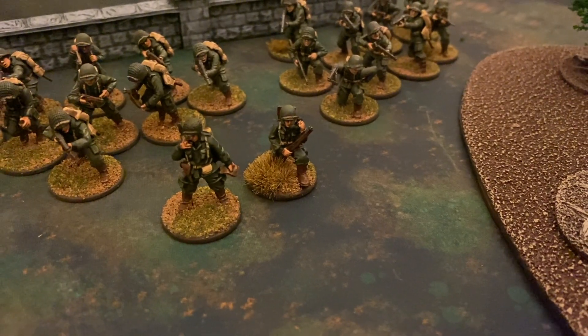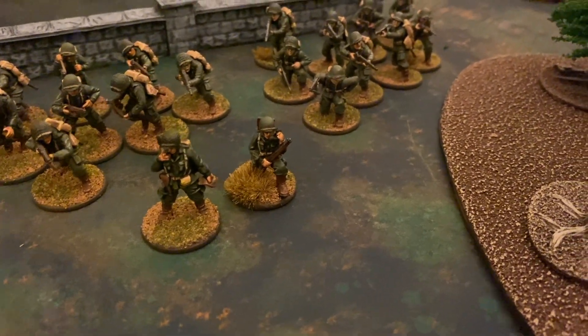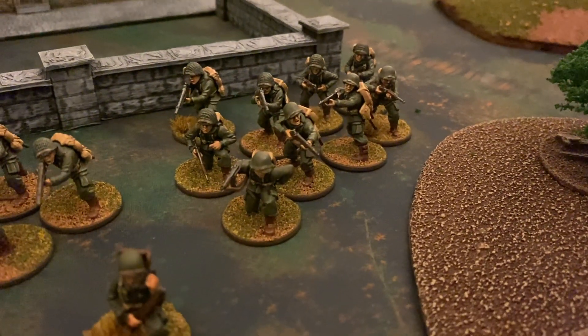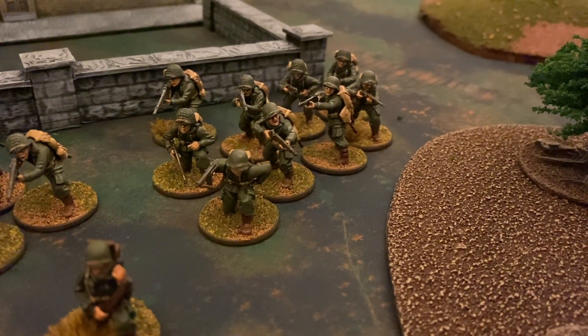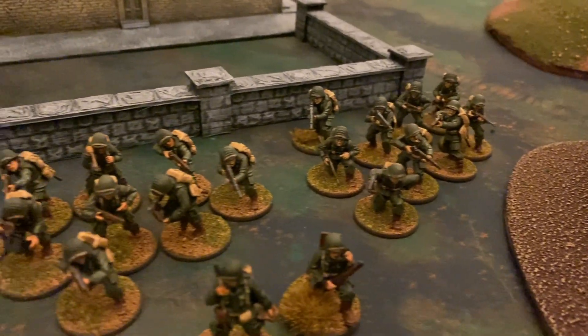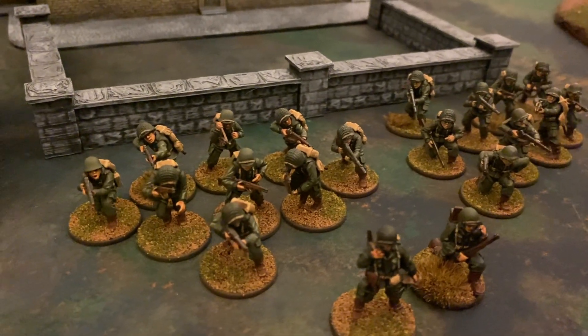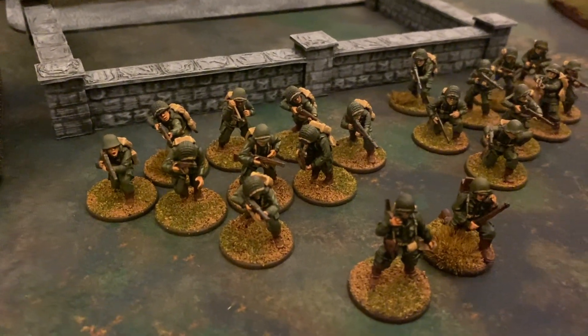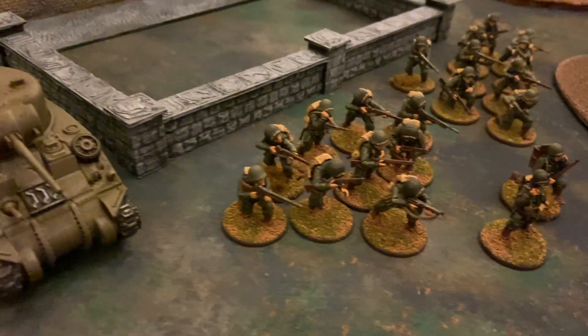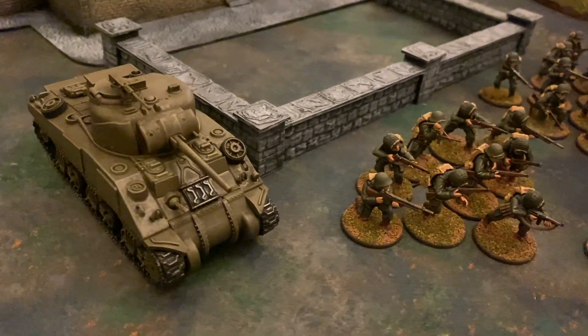For the Americans, we have a veteran second lieutenant with a rifle and an extra man also with a rifle. The first squad will be veteran infantry with six rifles, an NCO with a submachine gun, and two BARs. The second squad will be identical. Rounding out the force, we will have an inexperienced Sherman 75 tank. The total is 494 points.